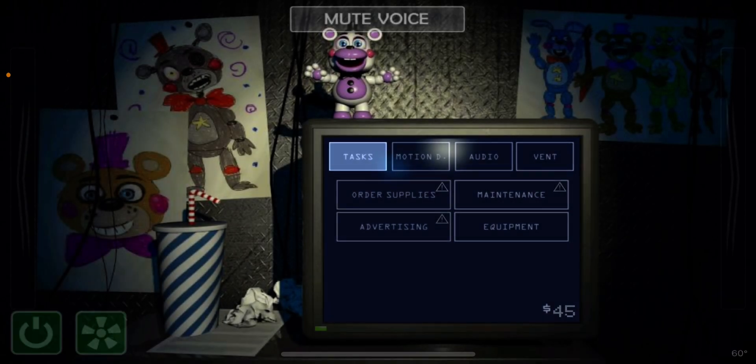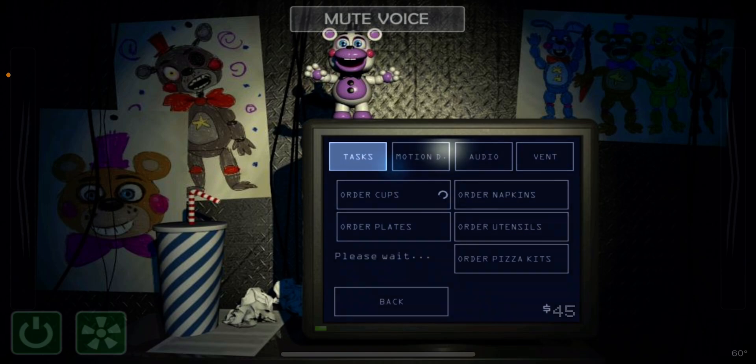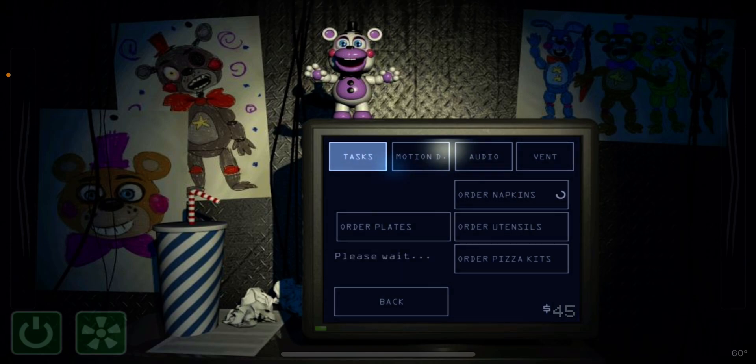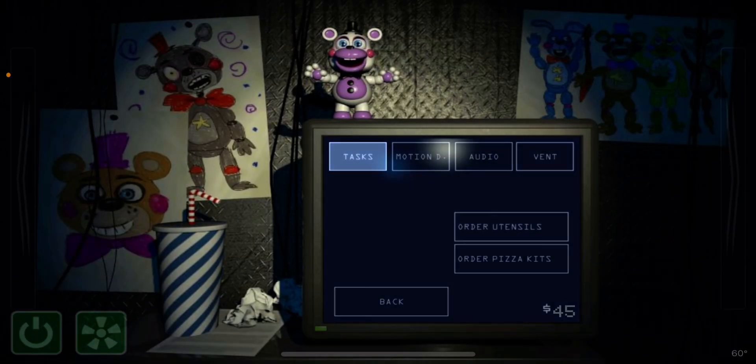Your restaurant is now officially open. Awesome. That doesn't mean your job is finished, however. You have a lot of work to do while patrons eat their pizza in the other room. From your terminal, you have supplies to buy, papers to print, and repairs to make. Once you've taken care of all the items on your to-do list, you can log off for the day. Money for supplies and repairs comes out of petty cash, so don't worry about it coming out of your pocket. We've got you covered. The only money you have to worry about is if you choose to upgrade any of the equipment in your office.